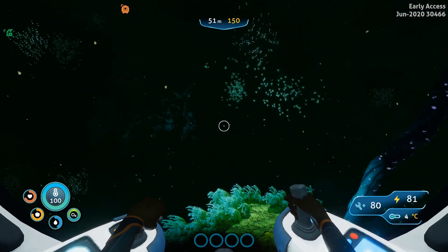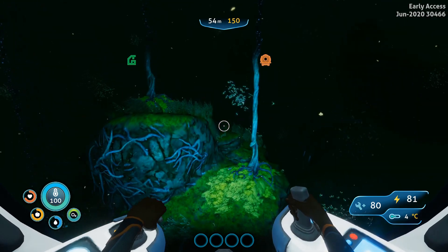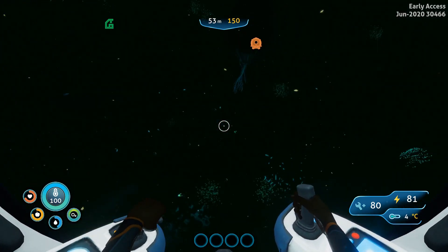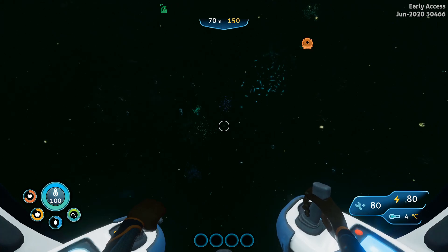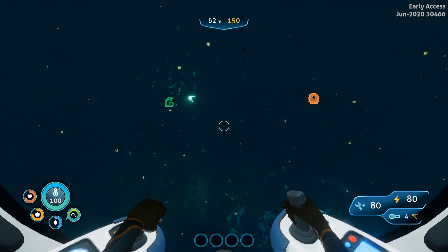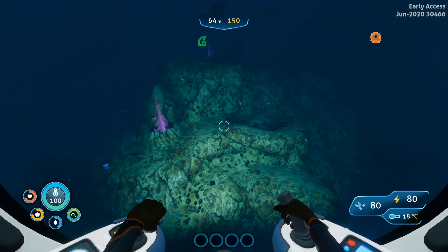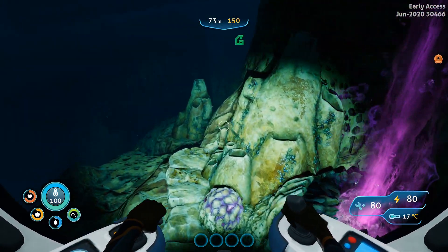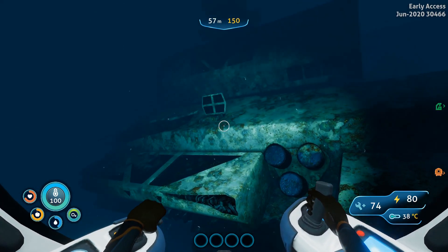That's an interesting way to progress — the original game's progression was more based on upgrade materials you needed, or the life pods you had to track down which got you to other biomes, just like this last artifact got us to this new biome. In Below Zero it's artifacts for Alan rather than life pods — I think that's kind of cool that they changed up the progression. Hold up — uh-oh. Nope, don't want any of that.